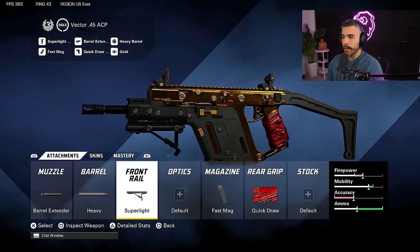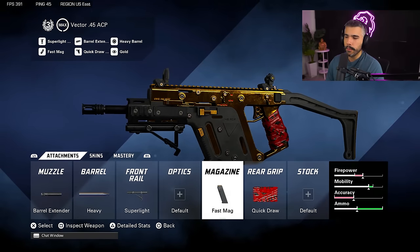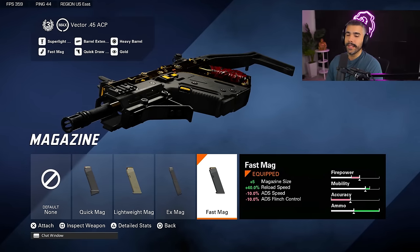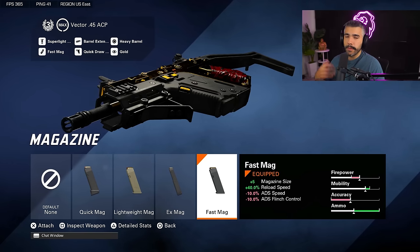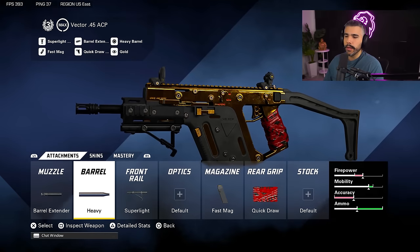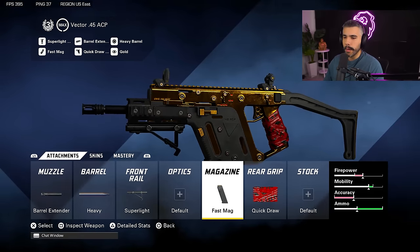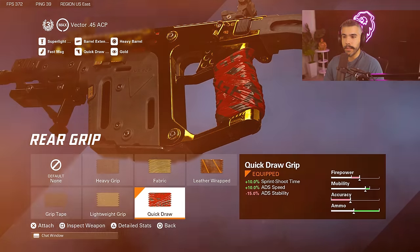This class has been treating me very well. For the front rail, we're going to be rocking the super light again — a huge boost to ADS speed and movement speed. The negative is recoil recovery, but it's not that impactful. We're going to be rocking the fast mags because this gun needs that quick reload and it gives you five extra bullets. Fast mags allows you to play at a faster pace, which can lead to more kills. The heavy barrel equipped with fast mags feels really good. And for the rear grip, we're running quick draw for sprint-to-shoot time and ADS speed.